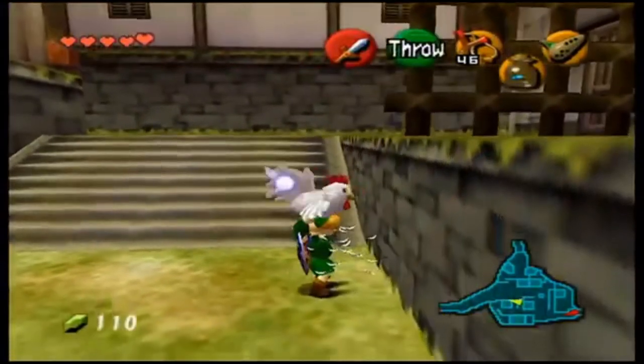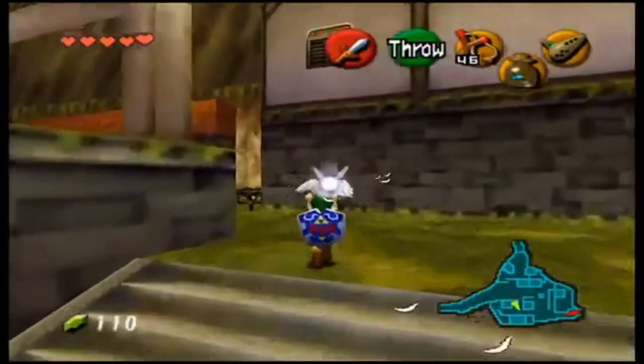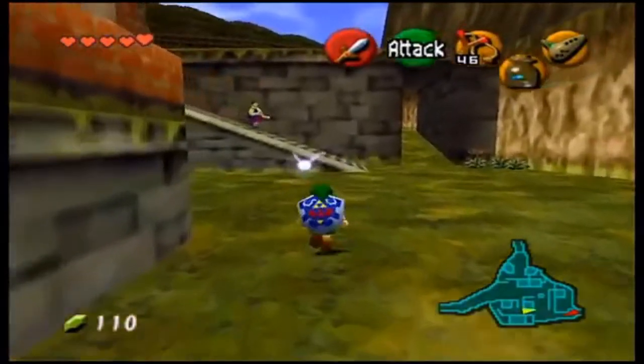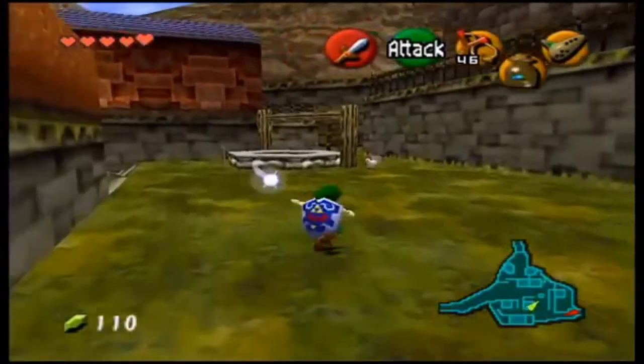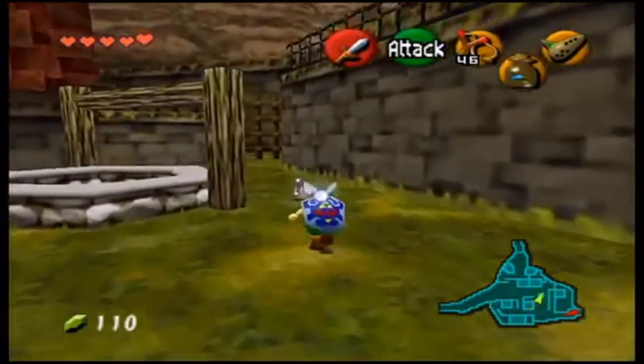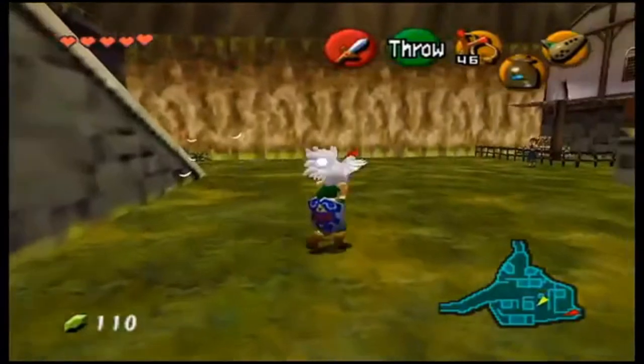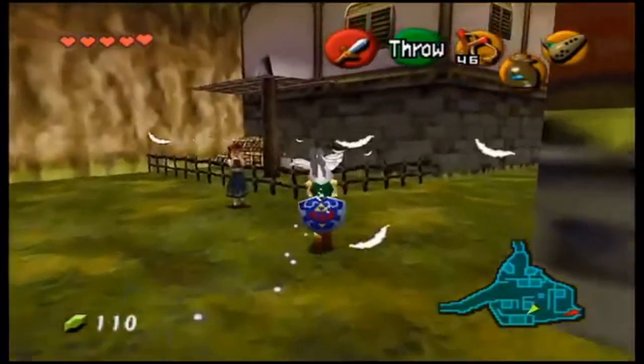Now we officially have all of the cuckoos that require other cuckoos to access, so you can start throwing them in the pen. There are a total of — let's see — seven, I think. This is the second one.